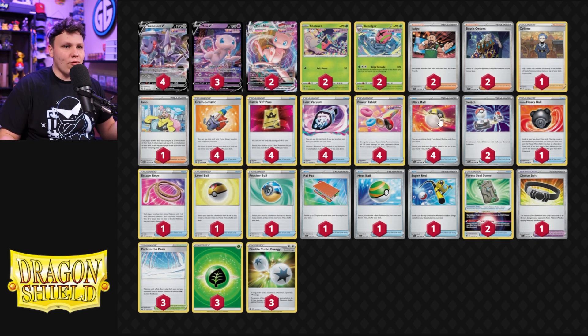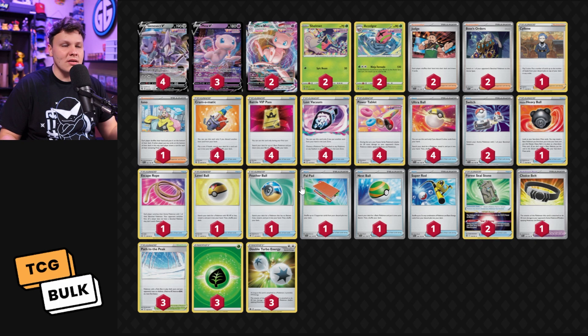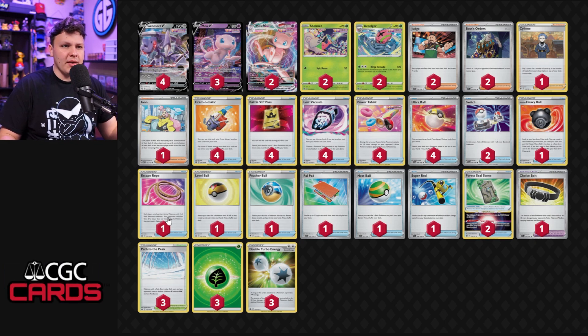For the item lineup: four Battle VIP Pass, four Cram-o-matic, four Ultra Ball, one Hisuian Heavy Ball. One Level Ball because it finds Shelmet and Accelgor — Level Ball is actually pretty cool. One Feather Ball finds the Mew V and Mew VMAXes. One Nest Ball finds any of our basic Pokemon. The Feather Ball is the one I think maybe should come out for another Nest Ball to help in the early game to find our Genesect. But Feather Ball does find Mew V, and it's not just about finding Genesect — it's about finding basic Pokemon to draw more cards. Two Switch, one Escape Rope. That's the only change Lee made from the LAIC list — minus one Forest Seal Stone, plus one Switch from Xander's build. The second Switch was actually really sick, and I definitely like that change Lee made. I would also play with the one Escape Rope as well.